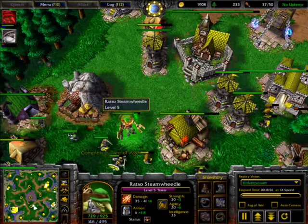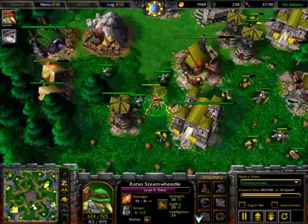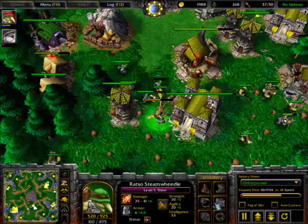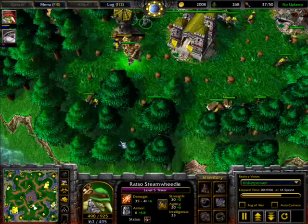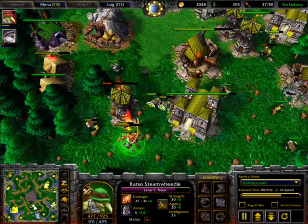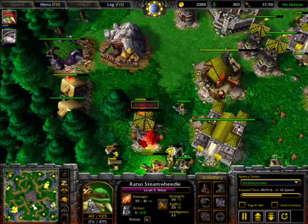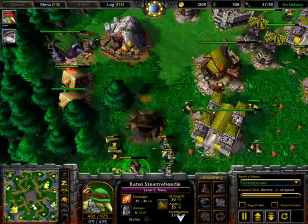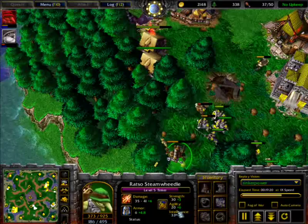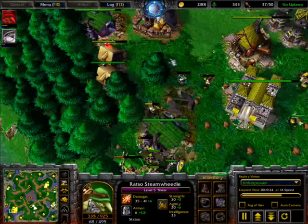That Zeppelin is down — how's he going to get out? He has the Staff, he can get out. He's trying to kill as many peasants as he can inside the base to harass all he can. He's taking out a tower! He has the Footman trying to target him — he's in a drizzy mood because the Zeppelin has been destroyed and he has fallen down from it.